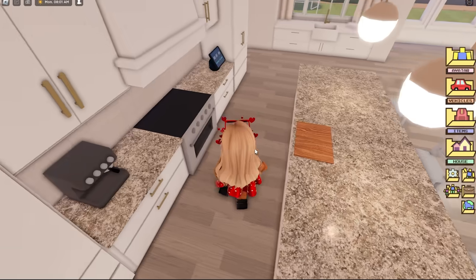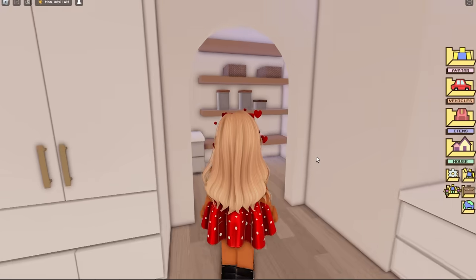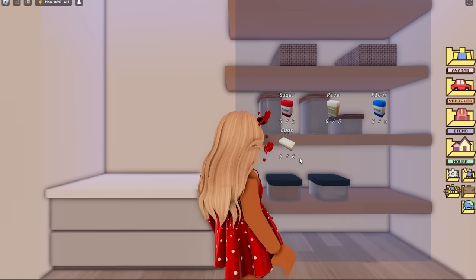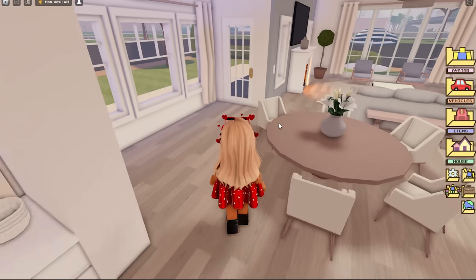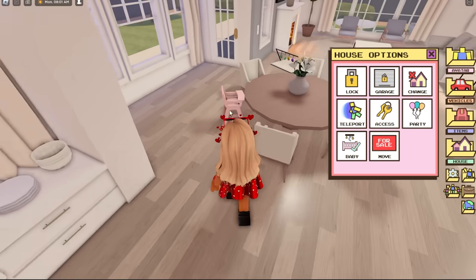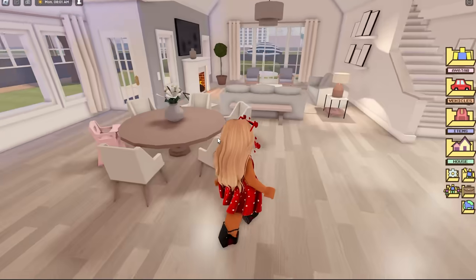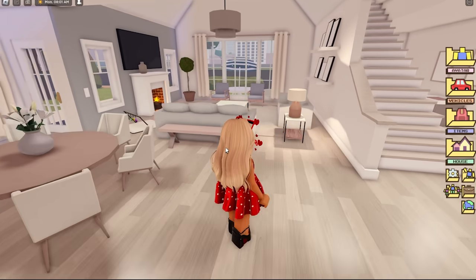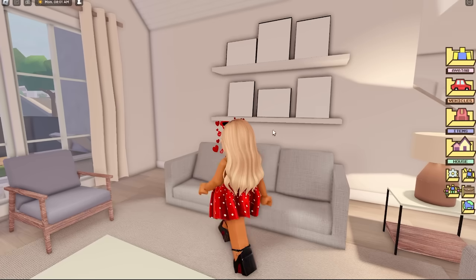Over here we have a kitchen — very nice, kind of a country theme, and I really like that, very homely. There's a new material on the counters which looks nice. We also have a little pantry room in here with all ingredients filled up. There's another little dining area and a space for babies — look, there's a little baby chair! Really cute for sitting around chatting with friends.